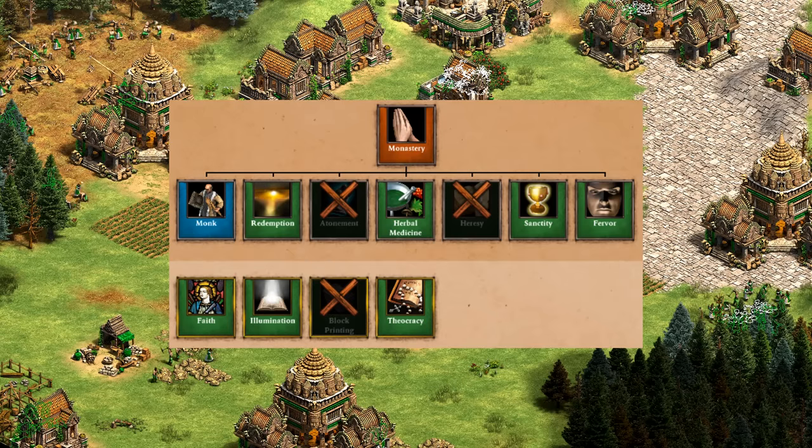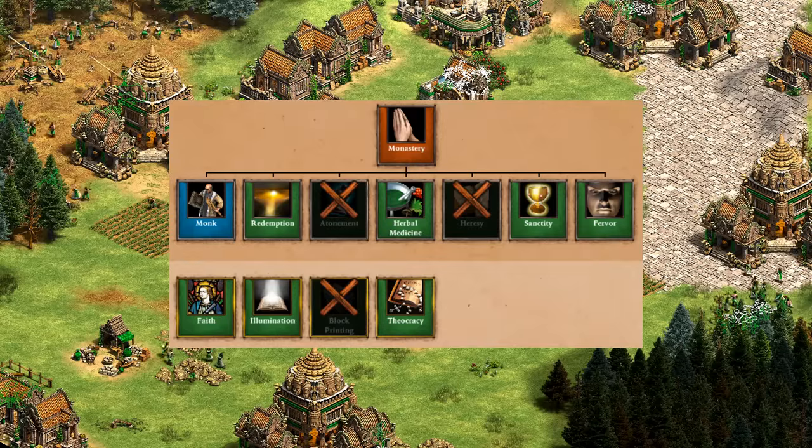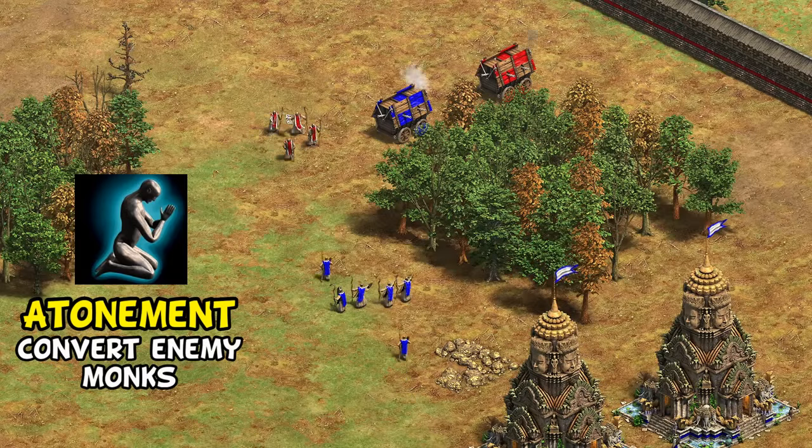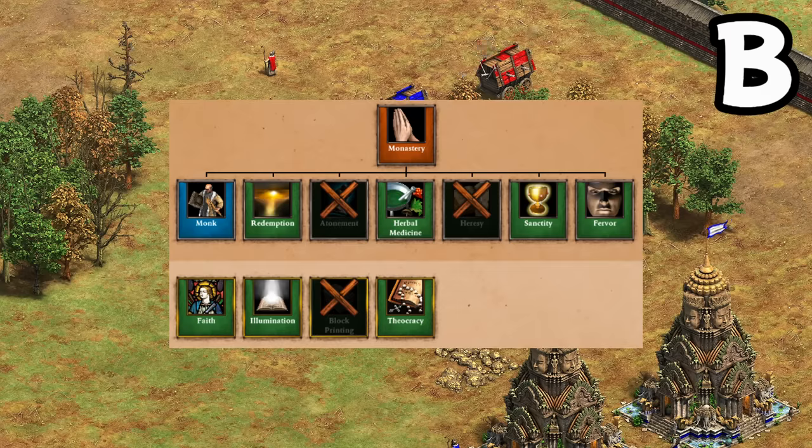Taking a quick look at the monks, unfortunately they're missing block printing to help against onagers, though the other important monk techs are here. A monk play is pretty reasonable as Khmer, but keep in mind they're one of the only good monk civs that lack atonement, meaning someone else with that tech could convert your monks without a way for you to get them back. They're okay, but not great, and in this case it's enough for a B.